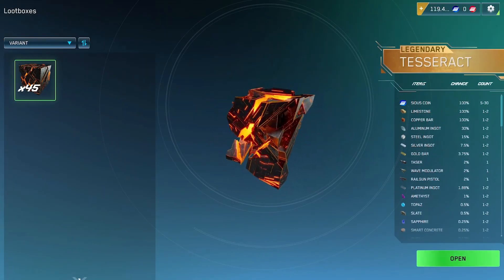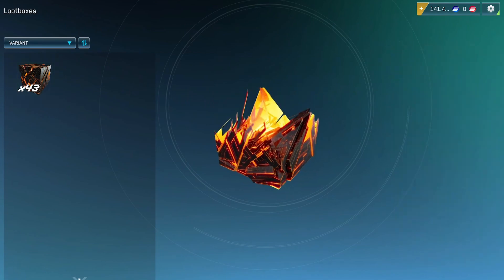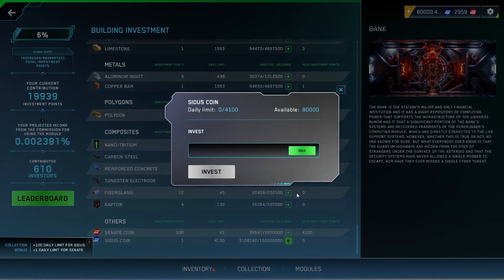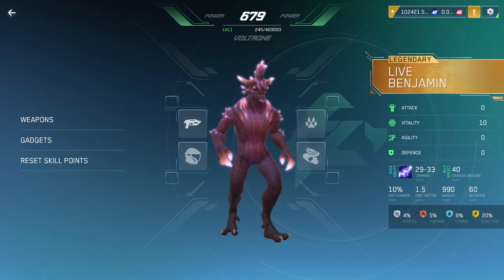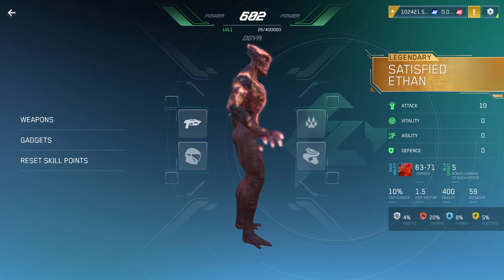At this moment, the primary way to earn Cetus tokens inside the game is by opening loot boxes. Another way is royalties from module construction — the bigger your share is, the more Cetus you will get from every transaction inside a particular module. Soon you'll also be able to earn money by renting out your heroes. All in all, Cetus is a versatile tool with many use cases inside the game.